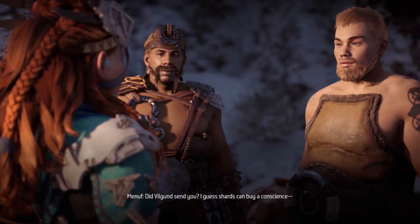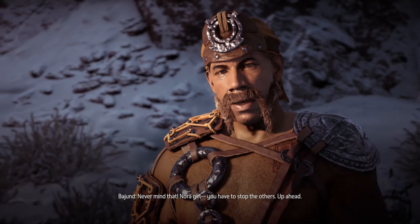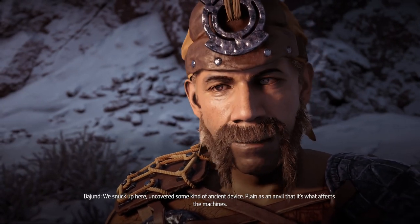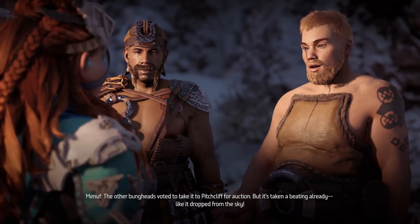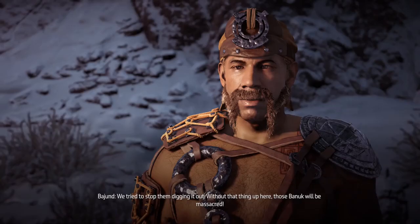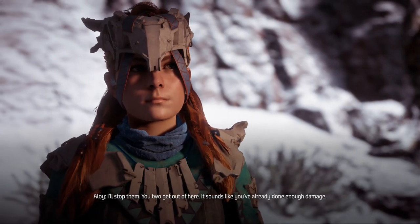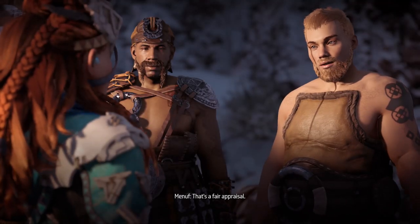Did Vilgen send you? I guess shards can buy a conscience. Never mind that, Nora girl — you have to stop the others up ahead. We snuck up here, uncovered some kind of ancient device playing as an animal — that's what affects the machines. The other bungheads voted to take it to Pitchcliff for auction, but it's taken a beating already, like it dropped from the sky. We tried to stop them digging it out. Without that thing up here, those Banuk will be massacred. I'll stop them — you two get out of here. It sounds like you've already done enough damage.